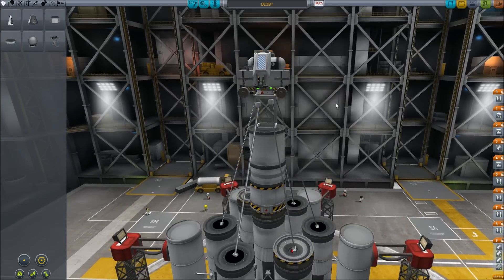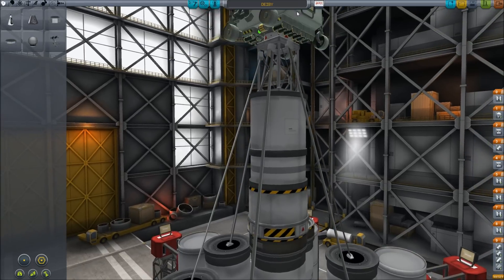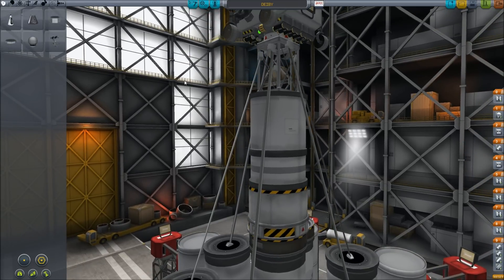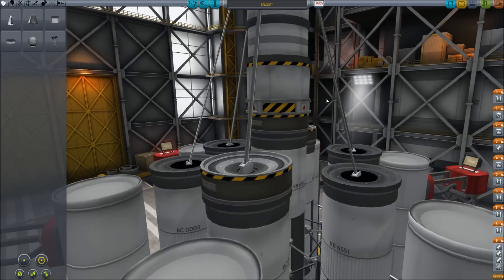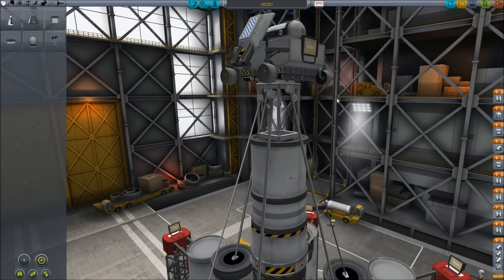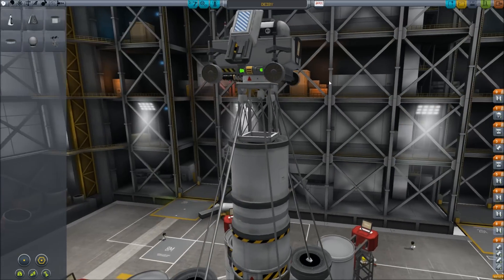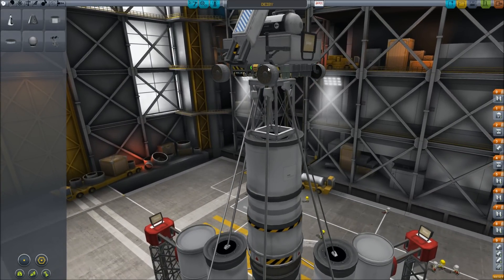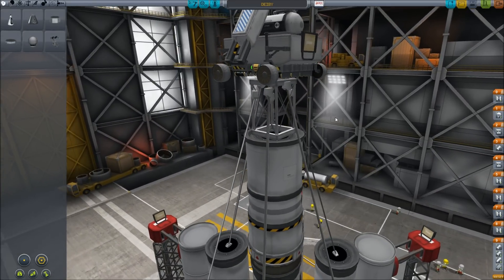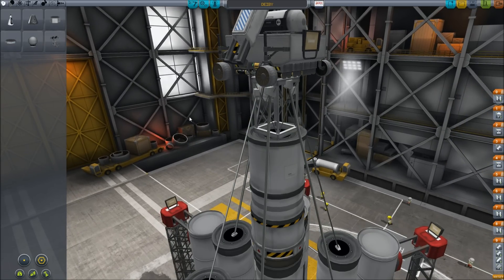The rover itself is a feat of modern Kerbal engineering. It has eight batteries on it, all on the underside to make it bottom heavy so that it doesn't experience any top heaviness and flip over. It has one light in the front and only four wheels, so we're taking a small risk — maybe one wheel will break and we won't be able to use the rover anymore, but I'm pretty sure it will land softly enough that all four wheels will survive.